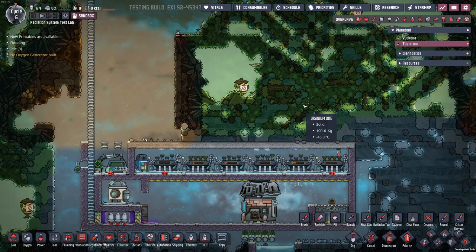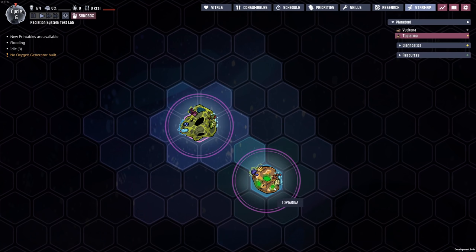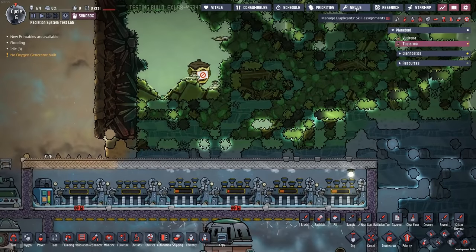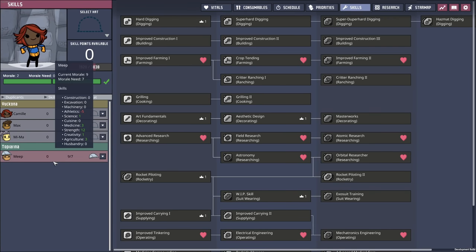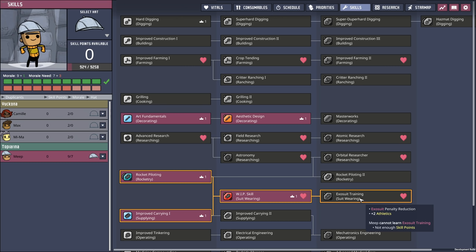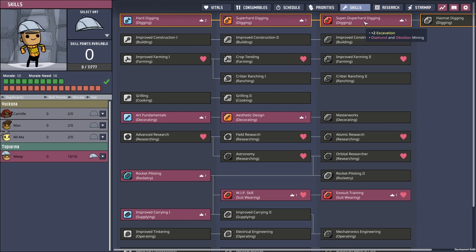Let's start with the uranium. This is something you can find on a planet once you've gotten to the point where you can take a rocket and land on another planet — so it's a little bit past mid-game when you're first starting into your rocket adventure. Once you're there, you do have access to uranium ore. However, this requires a new skill. Meep is going to need exosuit training because a lead suit means your dupe is going to be super slow. The other skill we're going to need is super hard digging, which allows us to actually dig up the ore.